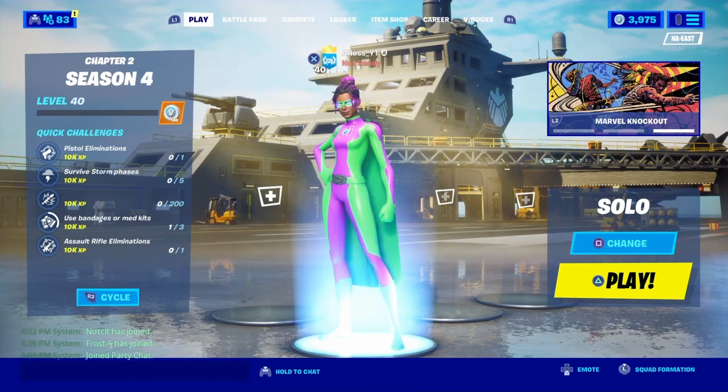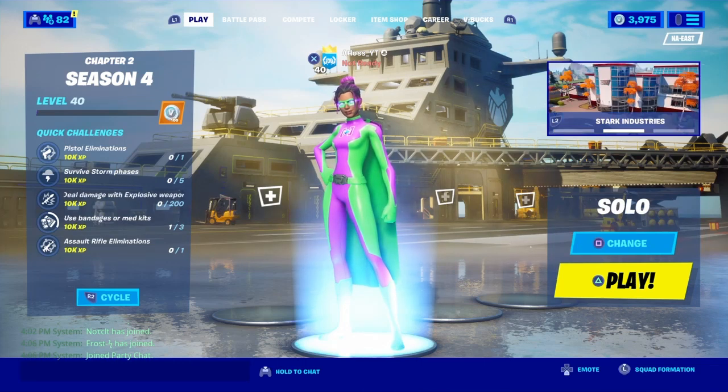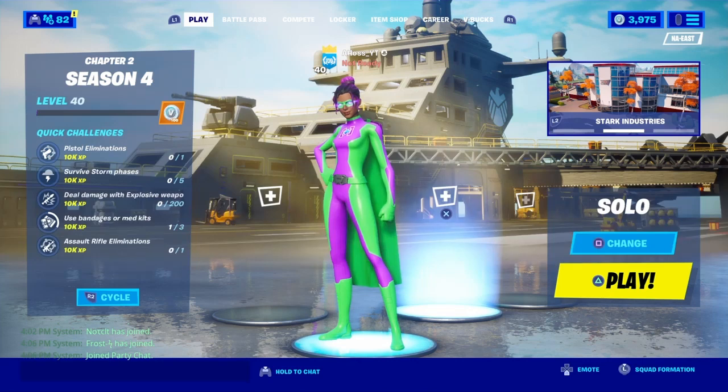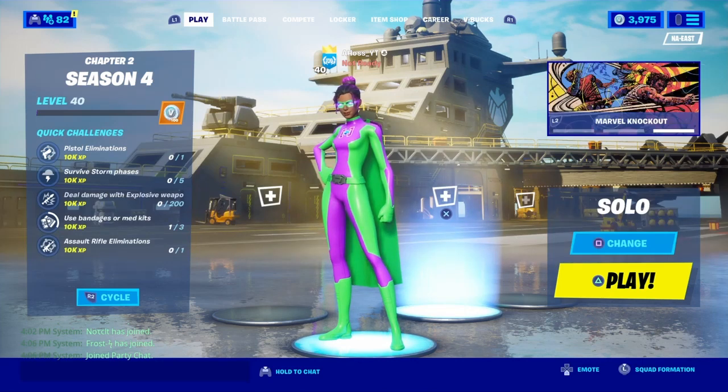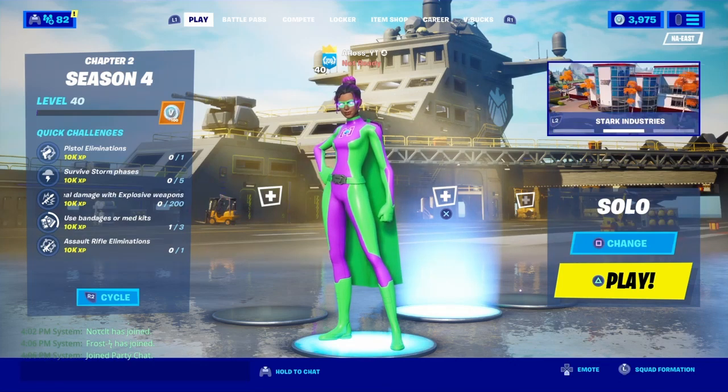I'm gonna be showing you combos of the skin — like showing you different colorways that look good, showing you different emotes that look good with colors, stuff like that. This is the first example, showing you a whole superhero costume that looks good together. I'm gonna be showing multiple of them, and you guys can use this to help you decide what you wanna wear on your superhero if you ended up getting the skin. So yeah, let's get into it.